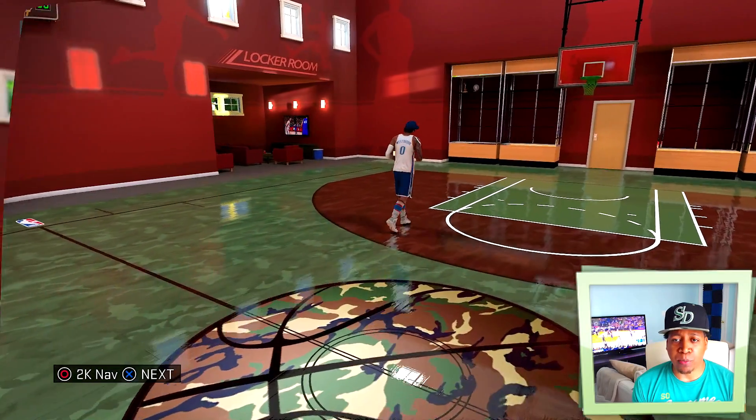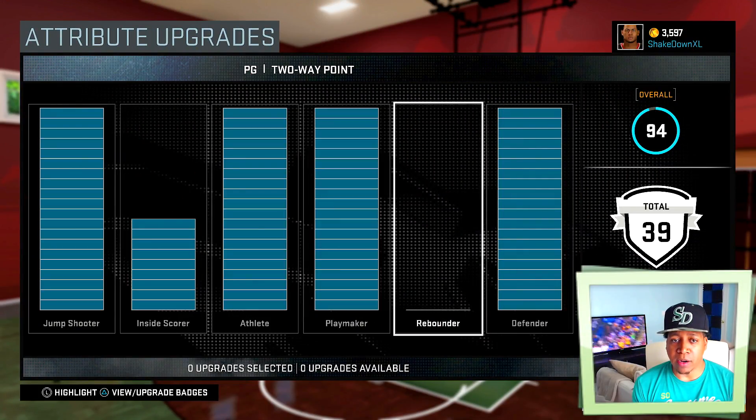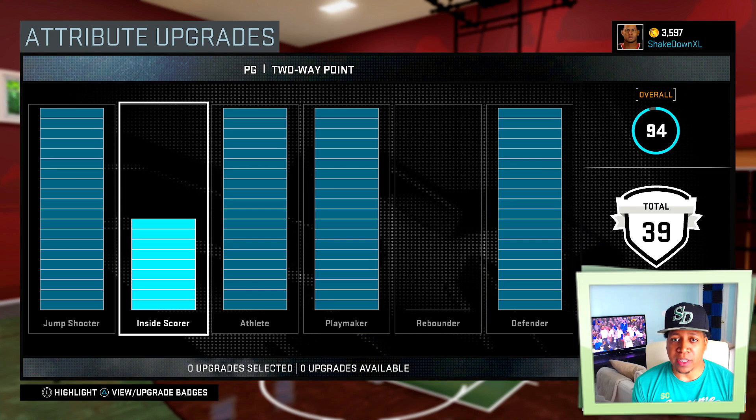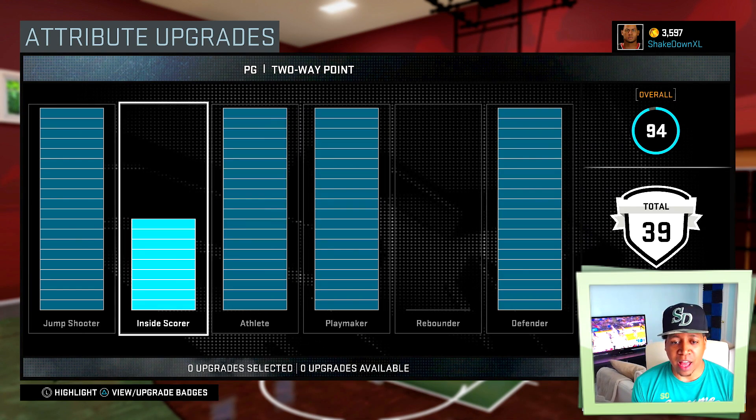Let's go ahead and take a look at my attributes. As you can see, I'm maxed out at my jumper, my athlete, my playmaker, defender, and my inside scoring. It still needs a little work. I've been playing a lot of other games, so I've been a little distracted, but 94 overall isn't too bad. 39 badges — definitely could get a lot more.